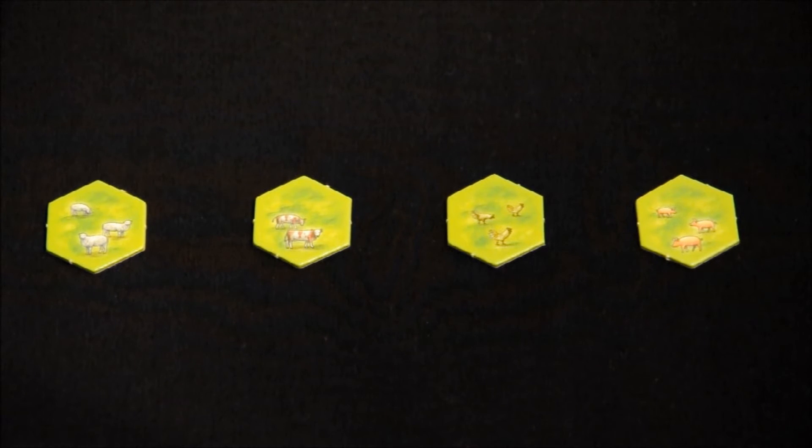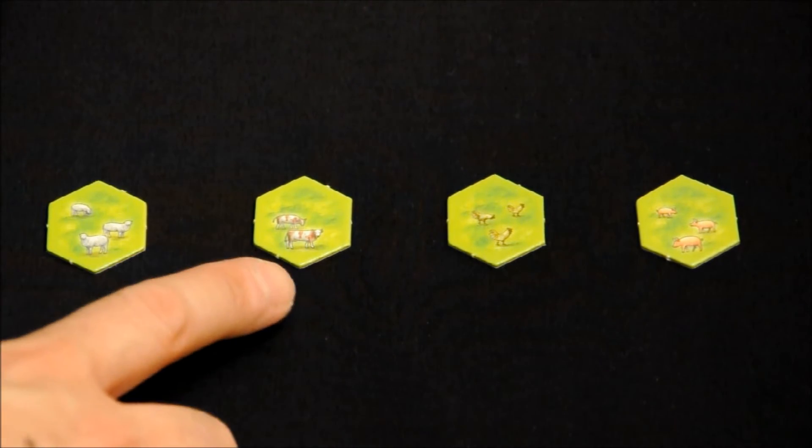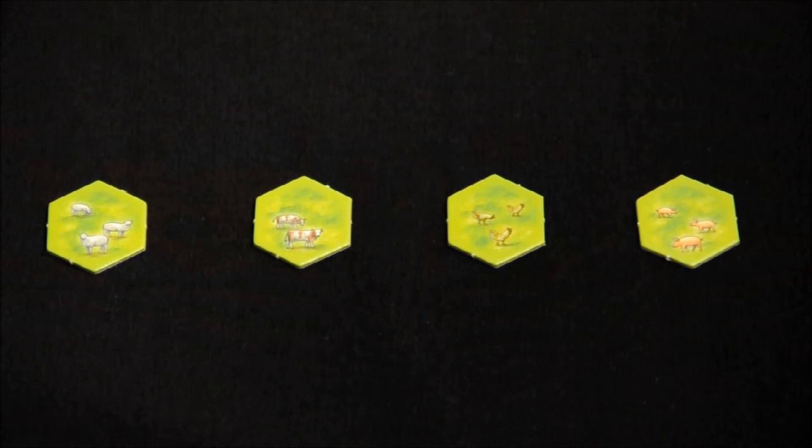For example, if I build in the dominion this rosette with three ovejas, I receive three victory points. If, in the same turn and in that same region, I build the vacas, I receive two more victory points.